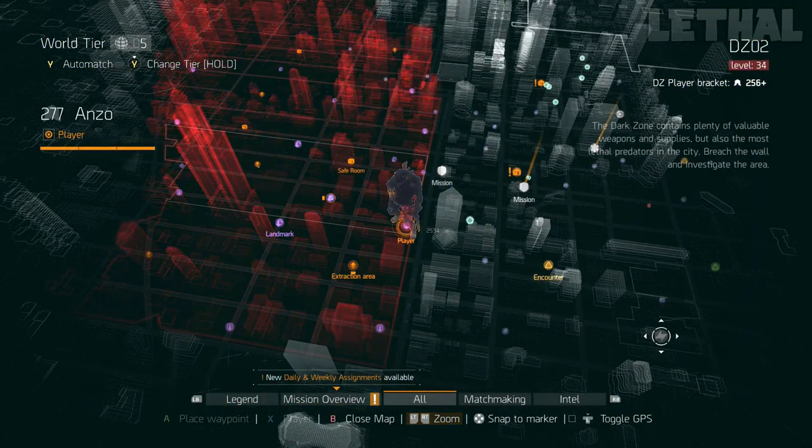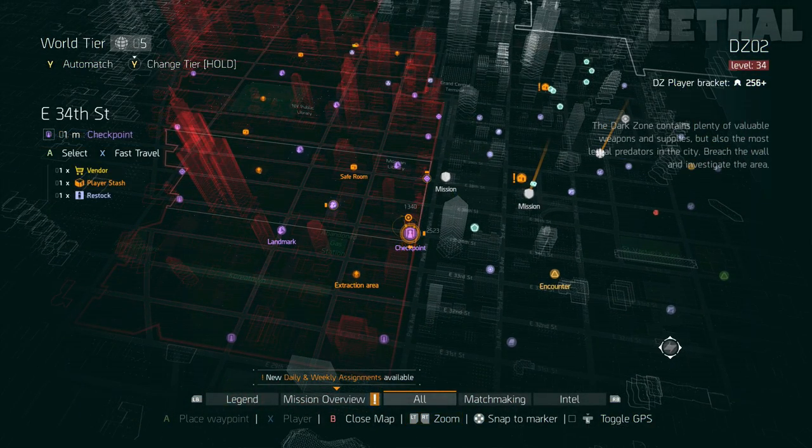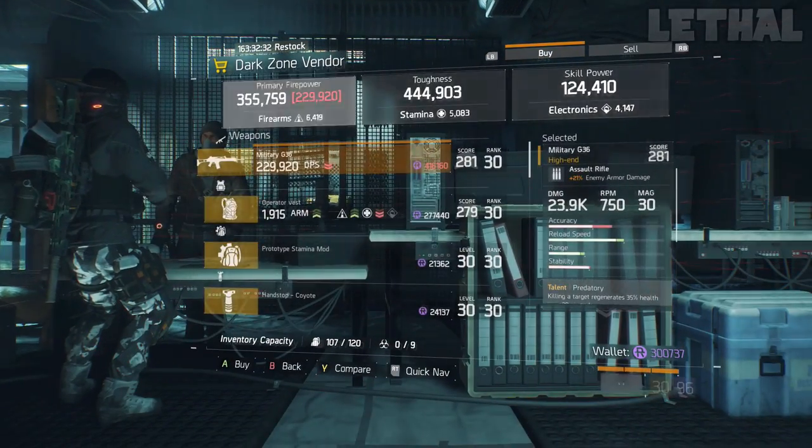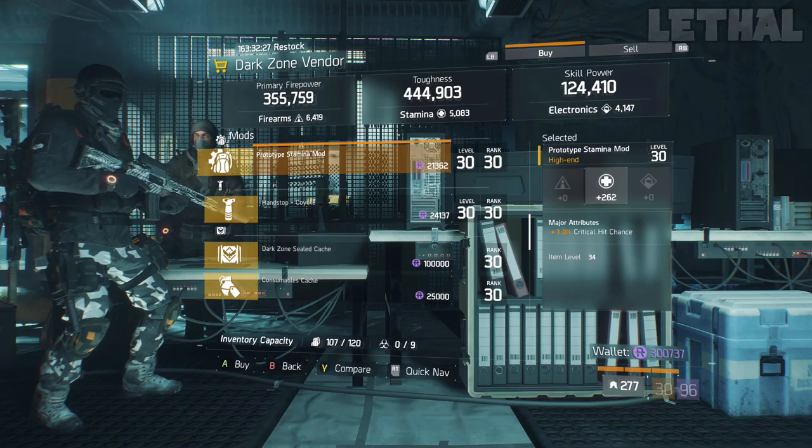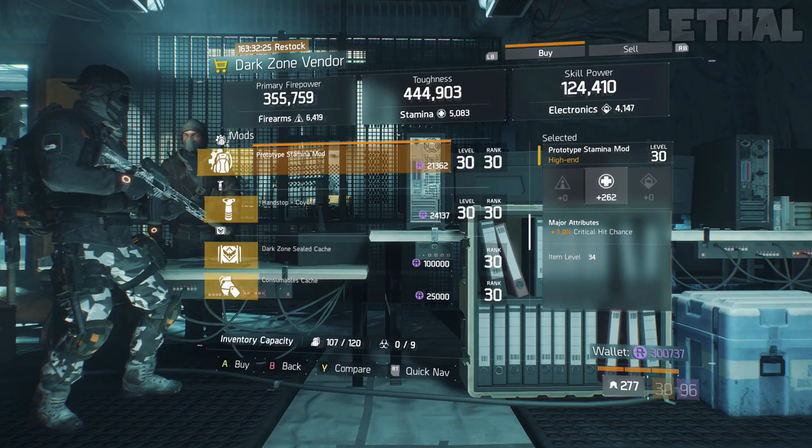If you're looking for a stamina and critical hit chance mod, you want to check out the East 34th Street Checkpoint. He's actually selling one with 262 stamina and 1% critical hit chance. If you are in need of this mod, I would recommend buying this 100%.